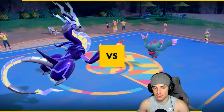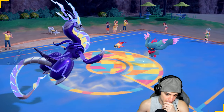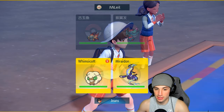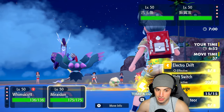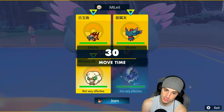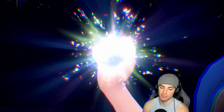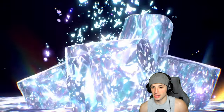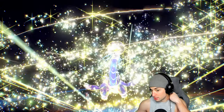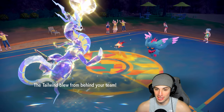They lead Chi-Yu and Flutter Mane. Is Flutter Mane Booster Energy? This might just be a Discharge play - I'll sacrifice my Whimsicott. We're going Tailwind then Discharge. Going right into Discharge, not playing any games here in match number two. The damage output of Discharge is just ridiculous. They might swap to Booster Energy Flutter Mane but tailwind and discharge together - I'll play that all day.